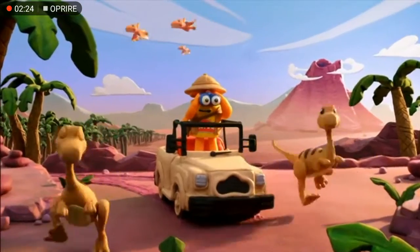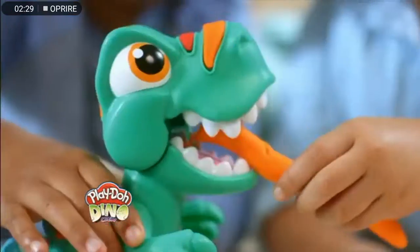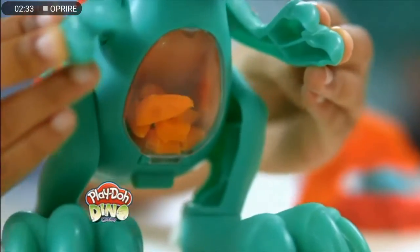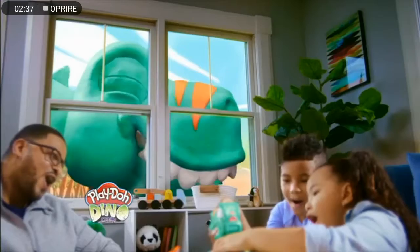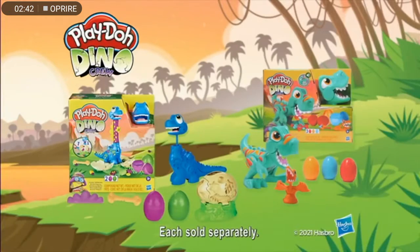Looking for dinosaur fun? It's the new Play-Doh Crunching T-Rex. Squeeze his arms to hear him chomp, chomp, chomp. After that, you'll see his belly fill up. And what happens after a big snack? It's a prehistoric blast! New Play-Doh Dino Crew Range available from Play-Doh.